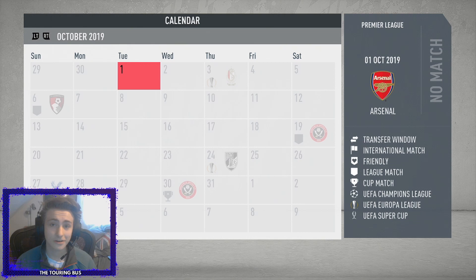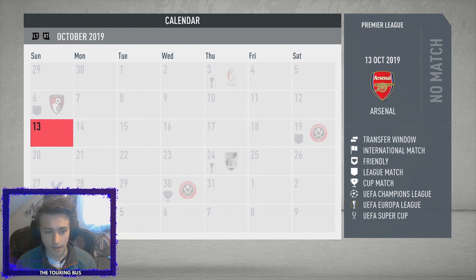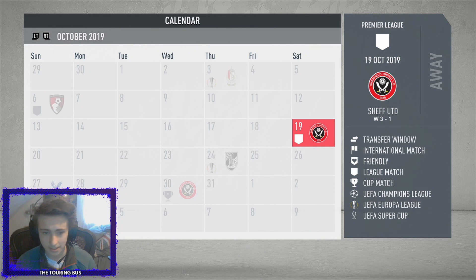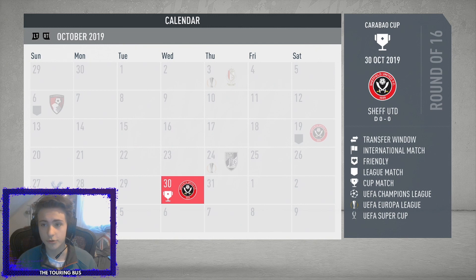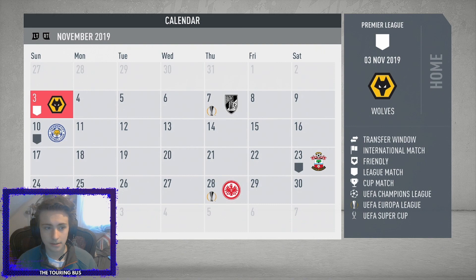Welcome to the fourth episode of our Arsenal FC career mode on FIFA 20. Last episode we had a 3-0 home win against Bournemouth. Since then I've simulated four games: a 3-1 win at Sheffield United, a 5-0 away win against Vitoria Guimaraes, a 2-1 home win over Crystal Palace, and we drew in the Carabao Cup round of 16 against Sheffield United but beat them on penalties.